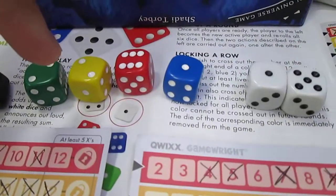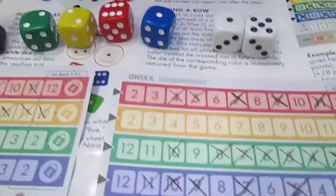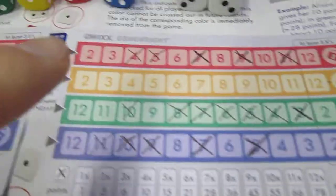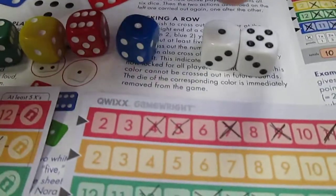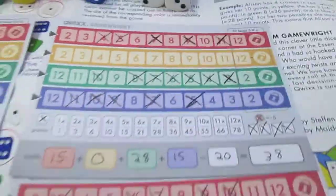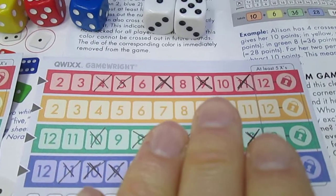Then the player who rolled has the option of combining one of the white numbers with one of the colored numbers. So if they want a low score, maybe they'd combine the one with the blue two for a two in blue — though that probably wouldn't be ideal. You want lower scores in red and yellow first. Or if they wanted a higher score, they could combine the red six with a five for an eleven on red.